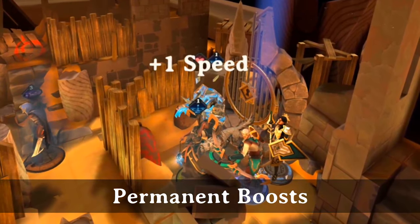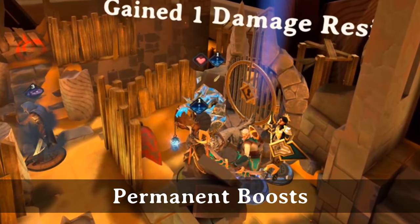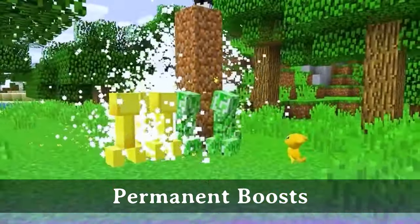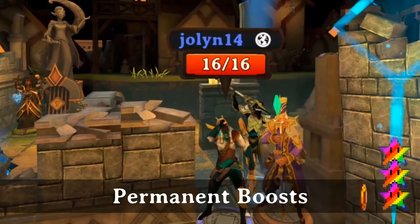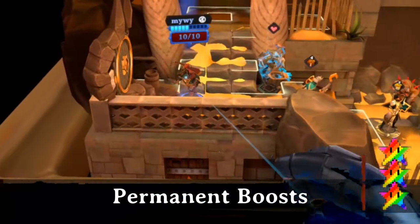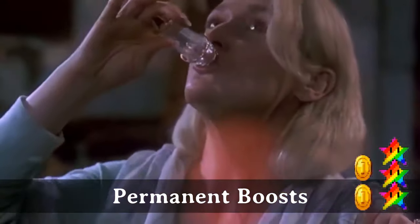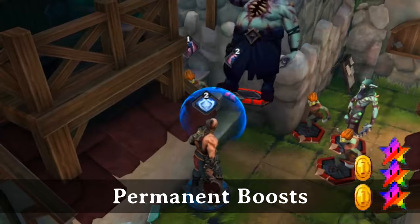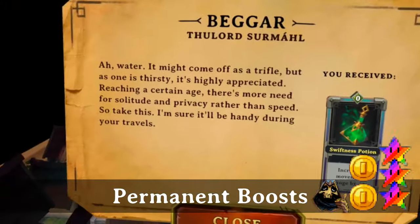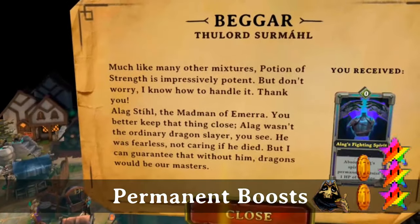Each character can drink up to 3 of each of these potions. Quick note about Kana — she can drink all of these except the Magic Potion, but she will lose all permanent buffs whenever she respawns. That includes when she dies, starts the next level, or the player reconnects. So, as kick-ass as a Golden Kana doing 7 damage would be, it's generally not advisable. These buffs include the Vitality Potion, the Strength Potion, the Swiftness Potion, the Magic Potion, and Alag's Fighting Spirit, which increases defense by 1. These cards all have good mana value. Swiftness can be received from the Beggar in exchange for a Water Flask card, and Alag's Fighting Spirit in exchange for a Strength Potion.